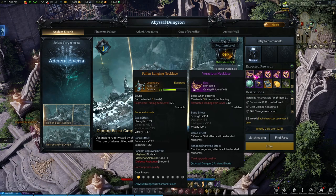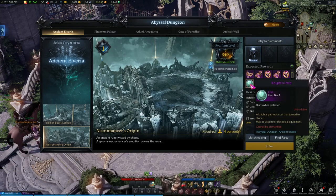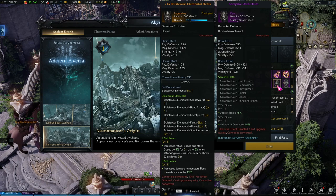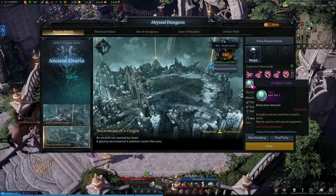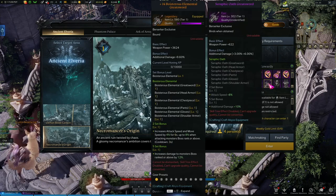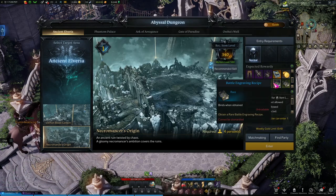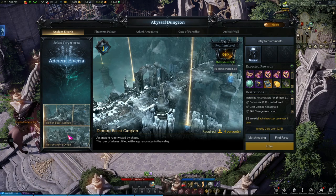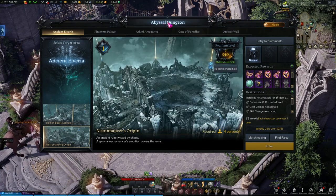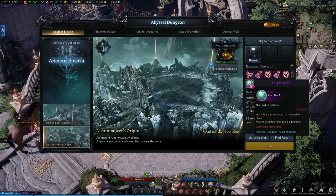The first set of gear you got was your 302 set from chaos dungeons. Your second set is the abyssal Seraphic oath gear, which you'll wear all the way until you go to Rowandale at 460. You'll probably be able to get the whole set the first time you come in — one piece of gear drops and you'll have enough Knights oaths to craft the rest. You can run Demon Beast Canyon once a week and Necromancer's Origin once a week, giving you two abyssal dungeon runs per week, which will ensure you end up with enough Knights oaths to craft your whole set.